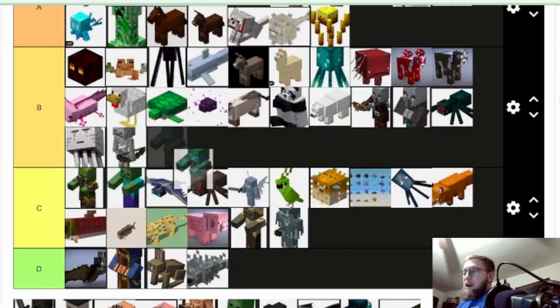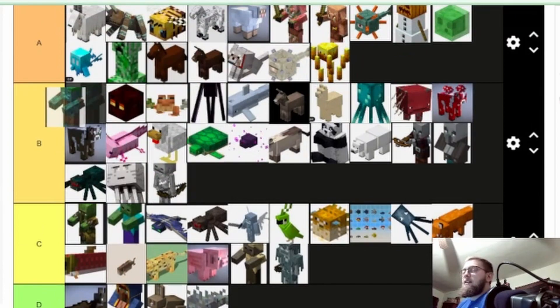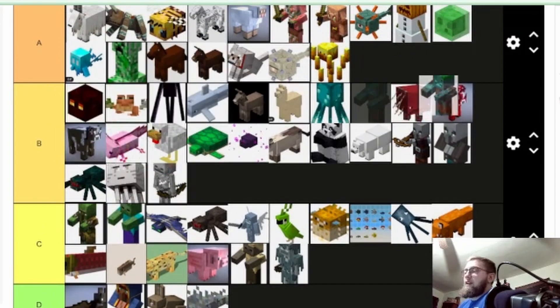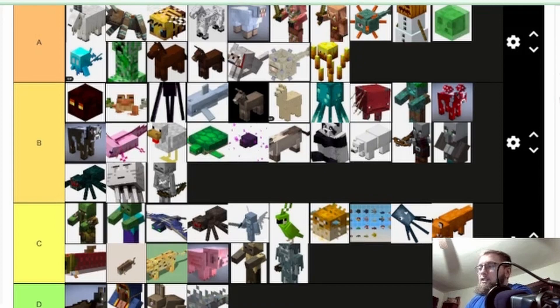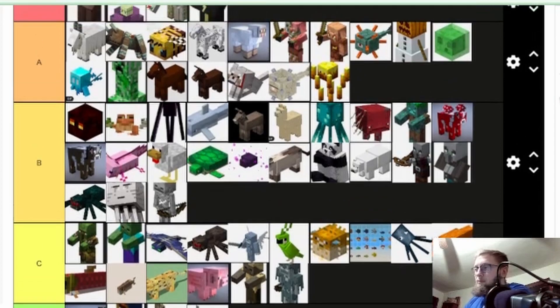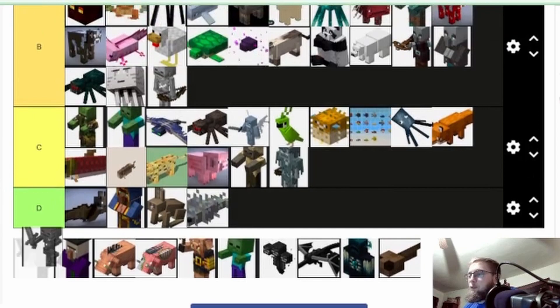Drowned — copper farms are huge to get copper. I guess not massive, because copper is still just a decorative block right now, but it's still hard to get copper besides mining a bunch of it. So we're gonna put it at B. Drowned are a decent mob.